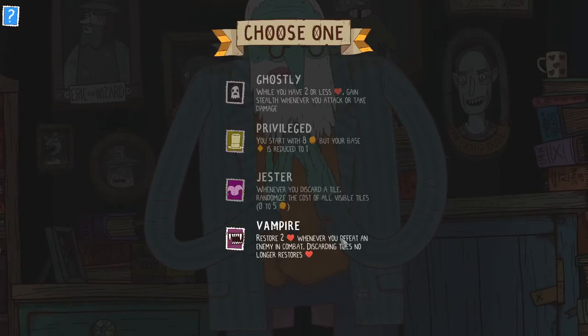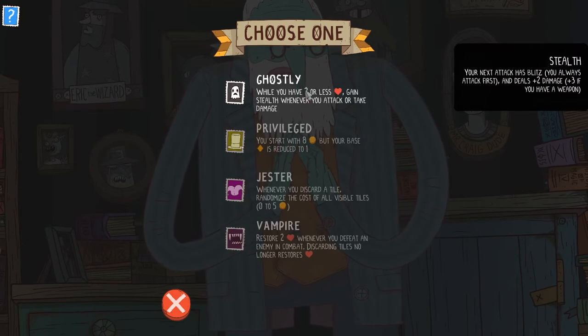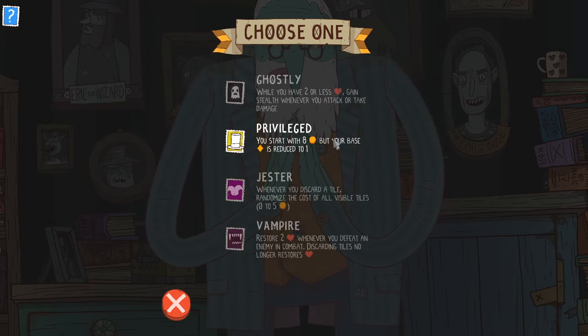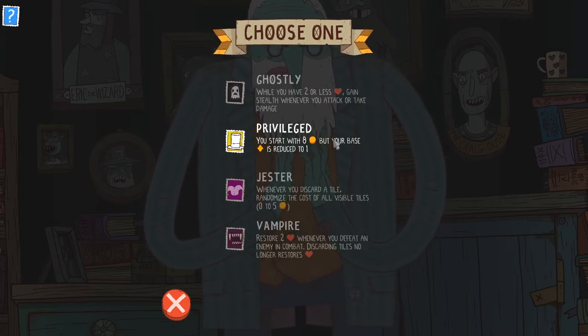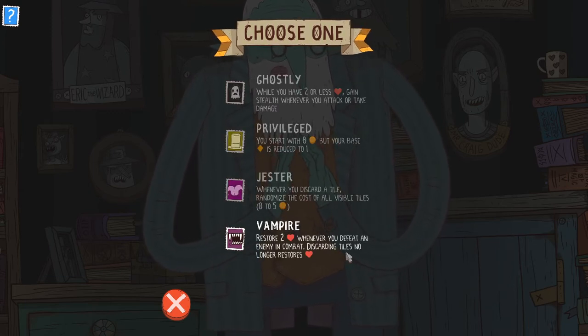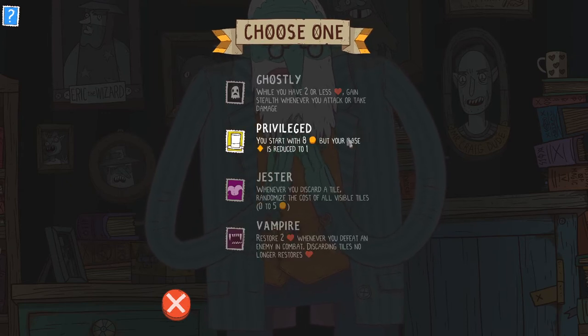Okay, so this is just a tricky one — you have to have two or less health for this, it seems bizarre. This is a tricky one as well, and I actually don't know how it interacts with the Martial Stamp. Is my base stack reduced to one and then I get plus one attack from the Martial Stamp? I believe that's how it should work. This is the Jester Tile — we've seen that before. And then this is actually a pretty good one: you don't gain health anymore from discarding tiles, but you do get two health every time you kill an enemy.